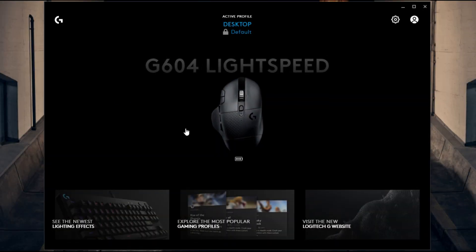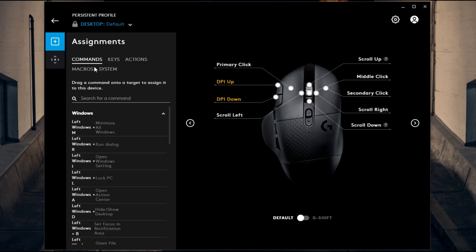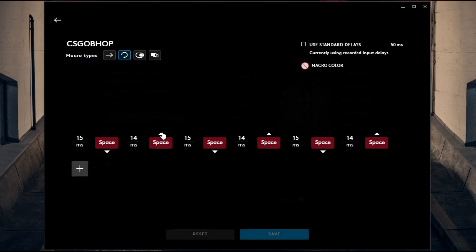Let me show you how to make the macro in Logitech G-Hub. Go ahead and open your Logitech G-Hub — you'll see this screen. Select the mouse or keyboard, whichever one you have, and go inside. Click on the macros tab right here. As you can see, I have the macro right here. If you already know how to make it, you can just copy it and make it yourself, but I'm going to show you how to make it from scratch.